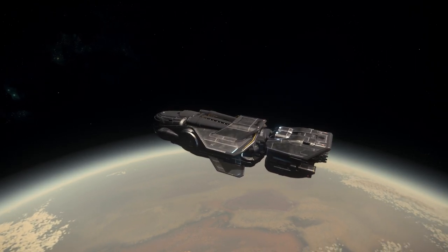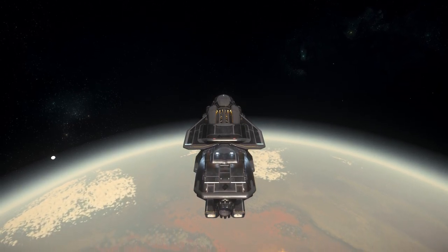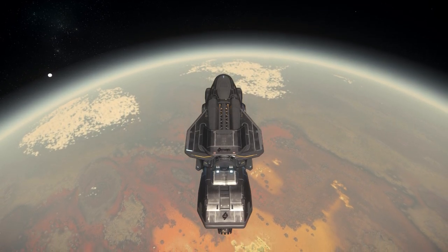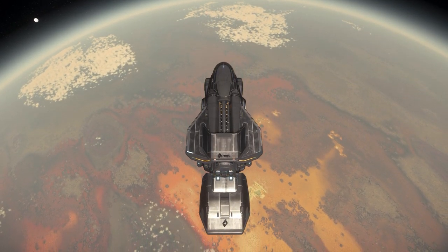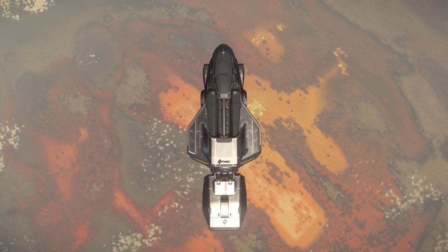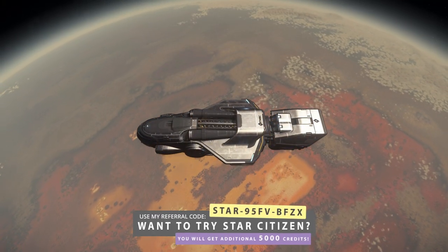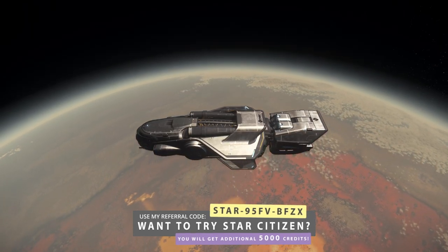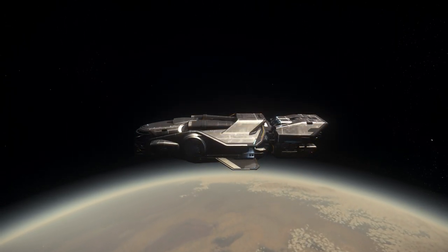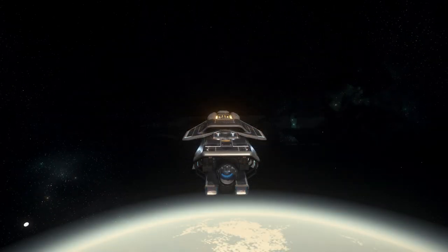Hello my fellow citizens and welcome back to another video. This time I want to talk about this little cargo hauler and why the Hull A is perfect for solo salvage cargo runners involved in the dark side of the law. Because we all know that the dark side is where the money waits to be picked up and transferred to salvage yards or no-questions-asked terminals. With personal 30k salvage contracts as a gold mine for earning money in Star Citizen, the MISC Hull A with 64 SU of cargo space is more than enough for solo running these contracts which will bring you a lot of money every time.